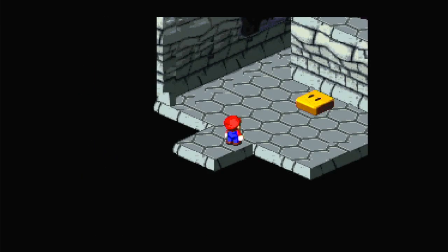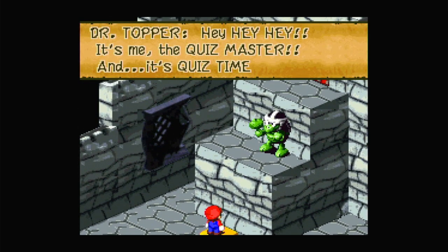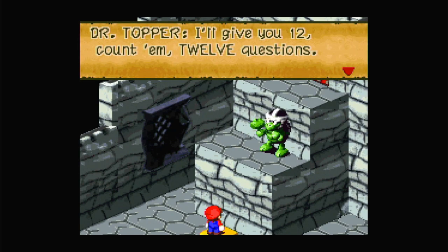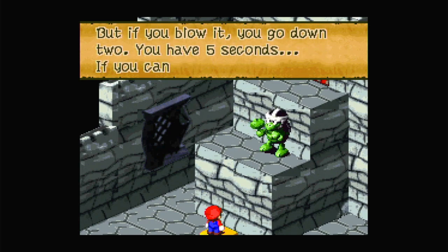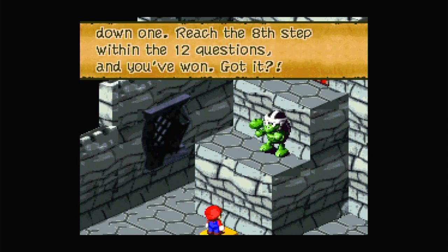I can't go back, but this is the quiz. Hey, it's the quiz master and it's quiz time! He'll give 12 questions — if you're right, the block you're standing on moves up one, but if you blow it, you go down two. You have five seconds; if you can't answer, you move down one step. Reach the eighth step within the 12 questions and you've won.